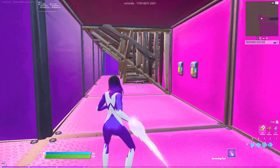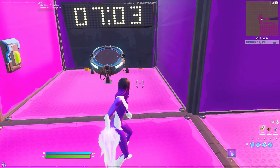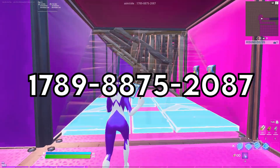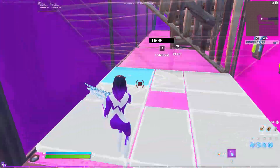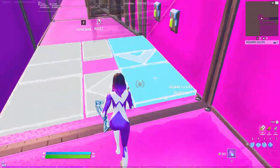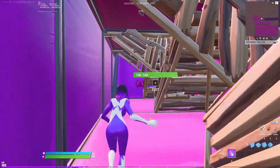The island code is 1789-8875-2087, shown at the top of the screen. You can try it out for yourself, use it to warm up, try to get a good score, and try to take no damage — that's the full challenge.